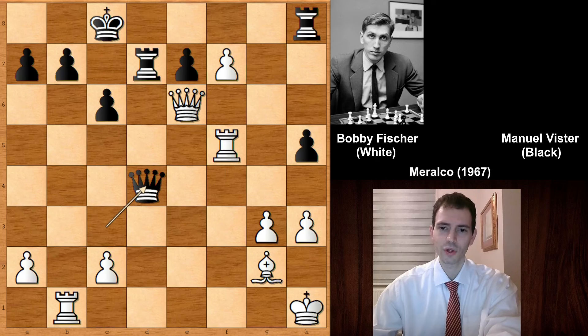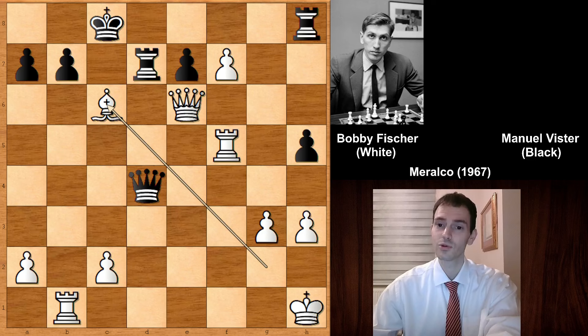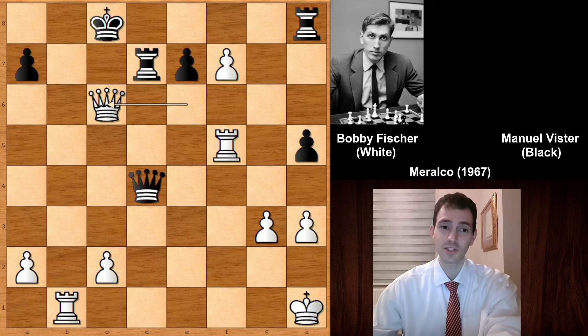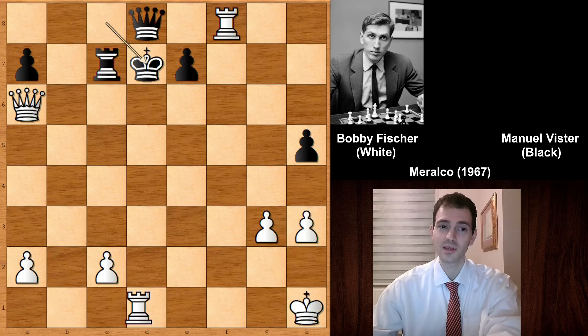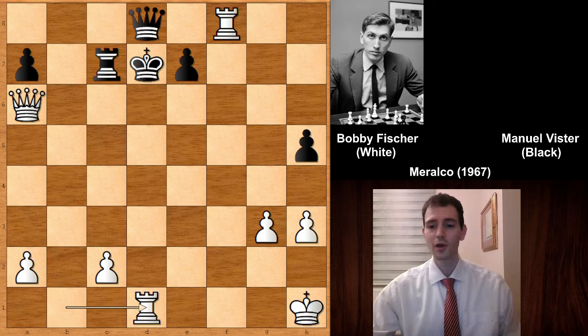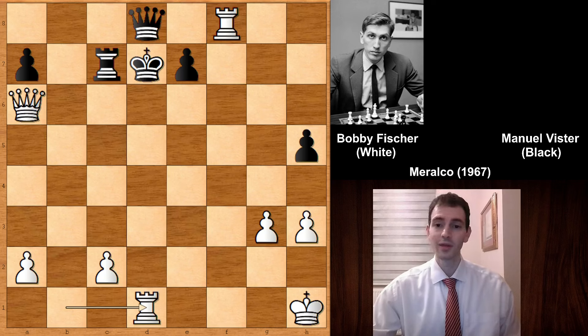Black resigned. A slashing, dashing attack by Fischer. Fischer was a little bit too strong for his opponent. Of course pushing the pawn was also winning, but if capturing the bishop, then check and mate. And if rook to C7, then promoting the queen and basically black is getting checkmated by force. A very beautiful chess game by Bobby Fischer. Thank you so much for watching and I hope to see you next time. Take care and bye bye.